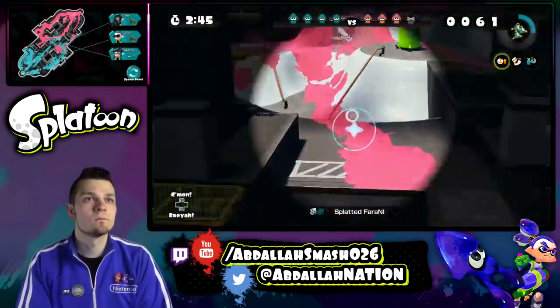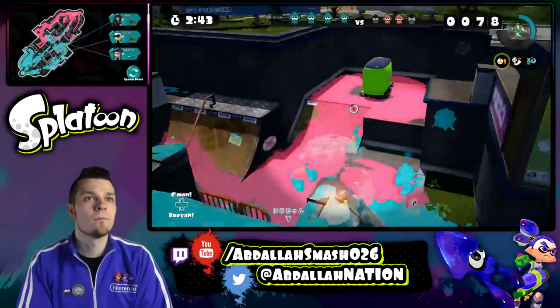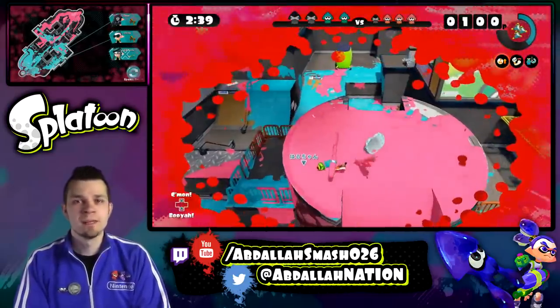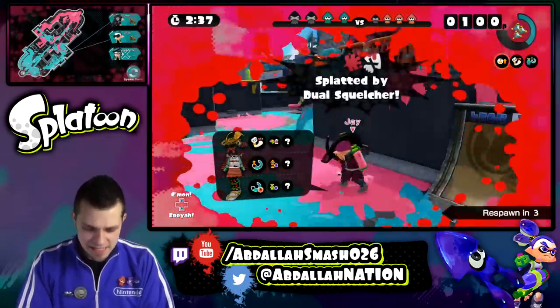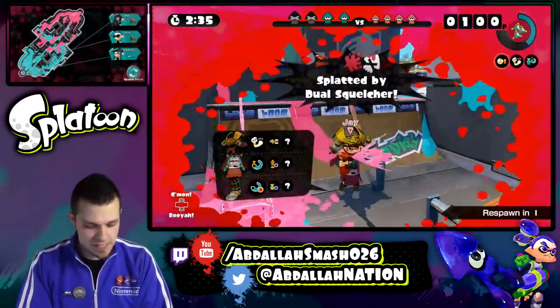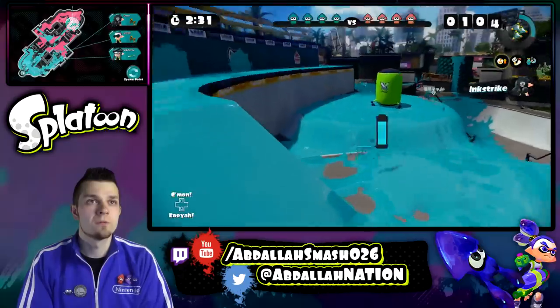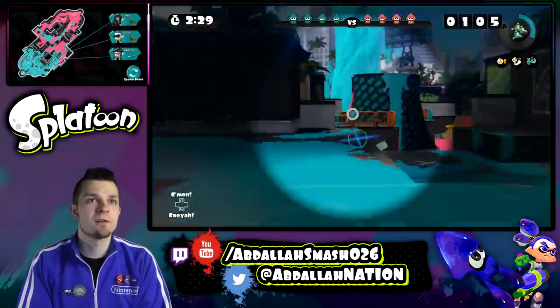Okay, who's here? I see like an ink trail. That's what I'm saying — I need cover. While I'm in that scope, I can't see anything. So if my team isn't covering me, then we're going to be messed up.